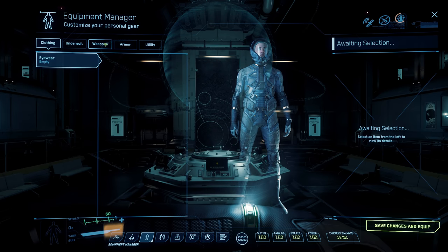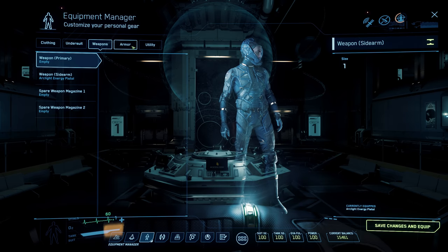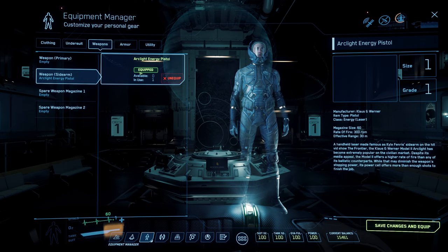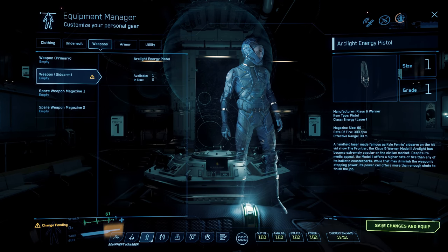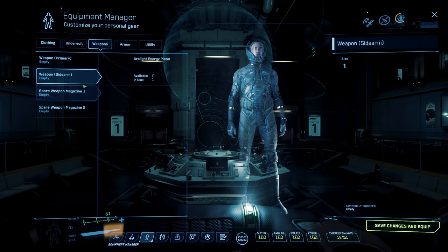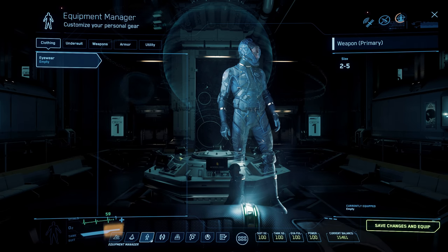The suit selection tab is where, once you've bought a new suit or maybe a new weapon and you want to equip it on your character, you simply come into this menu and select from whatever item you've purchased or would like to equip. For instance, I can de-equip this now by unequipping, click save, and then it de-equips it from the character. You can do exactly the same with suits and general clothing.